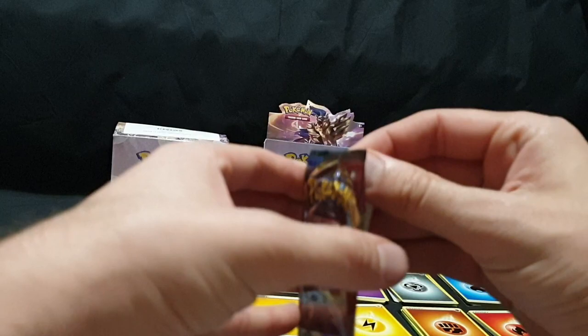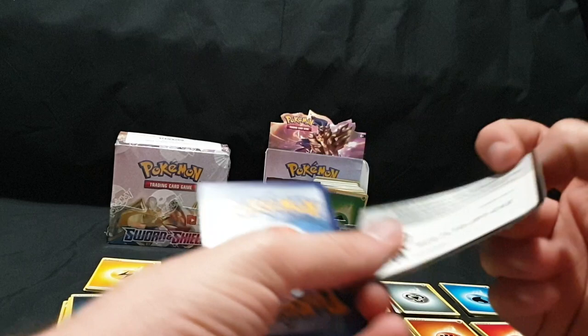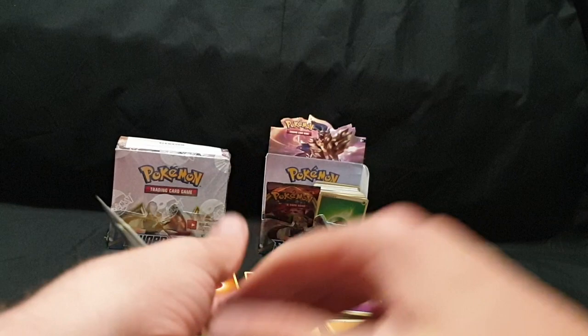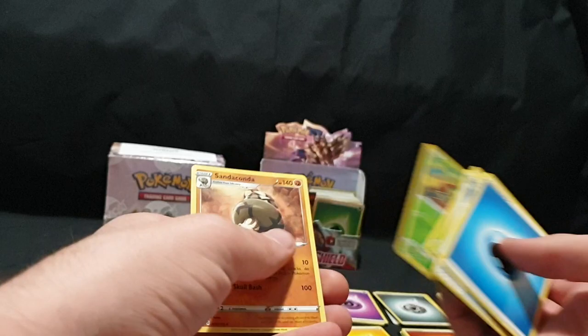Almost at the end. I think I did one extra last video, so that's a thing. Code card, one, two, three, and four. We have our Energy, Great Ball, Galarian Linoone, Rotombike, Shellder, Morpeko, Galarian Ponyta, Sobble, Maractus, Grookey Reverse Foil, and Sandaconda.